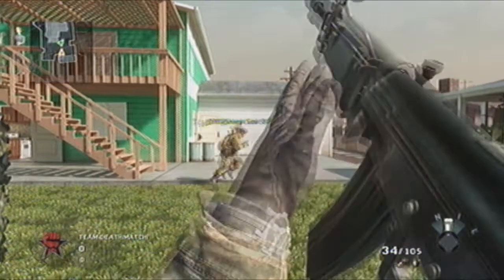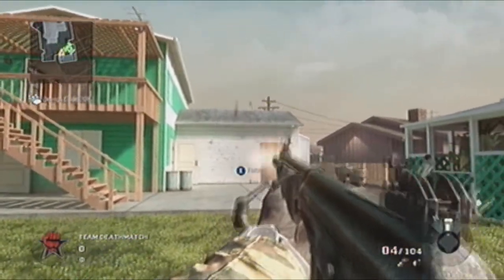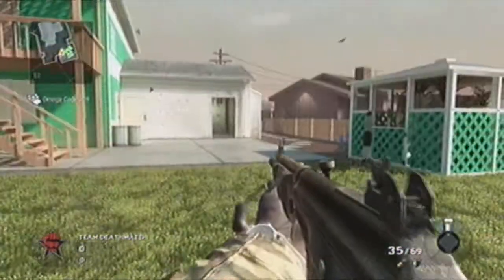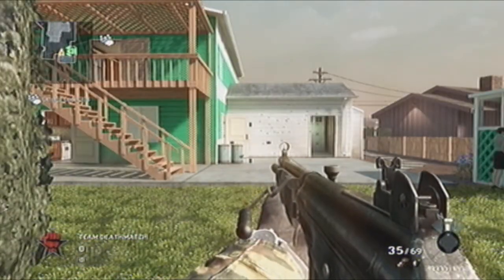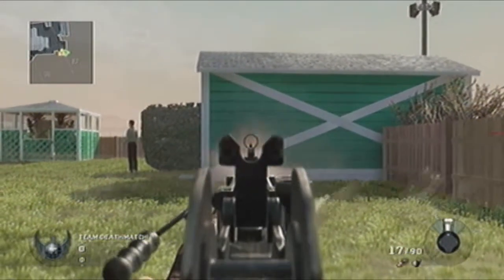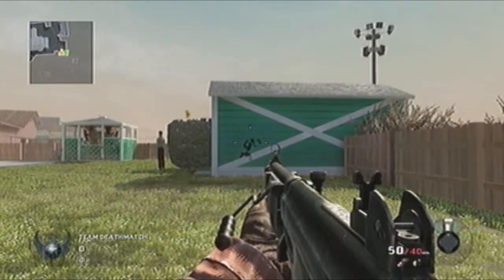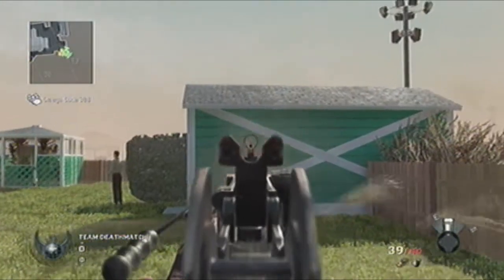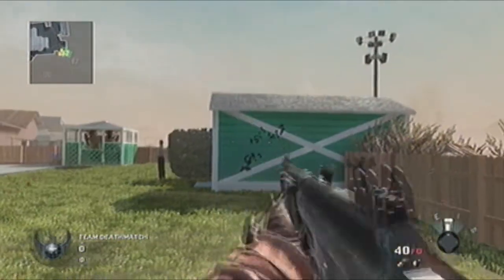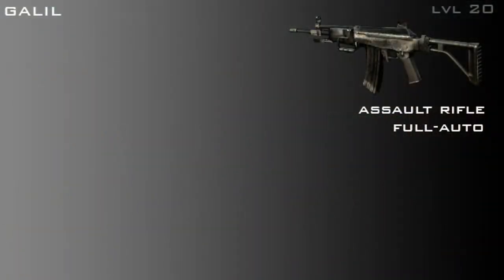Its one major drawback is its awkwardly long reload time. It takes roughly 3 seconds to reload the Galil and around 4 seconds when unloaded. This can be compensated for with dual mags, as the iron sights are relatively easy to use if you don't want to use Sleight of Hand. The recoil has a small upward kick with some side to side sway, and the iron sights are easy to use but obstruct a lot of the target. The Galil has an average rate of fire of 750 rounds per minute.